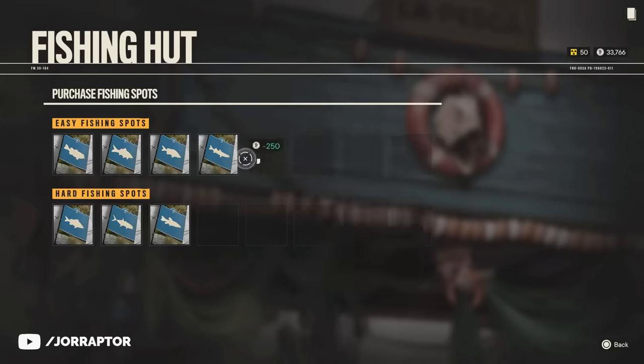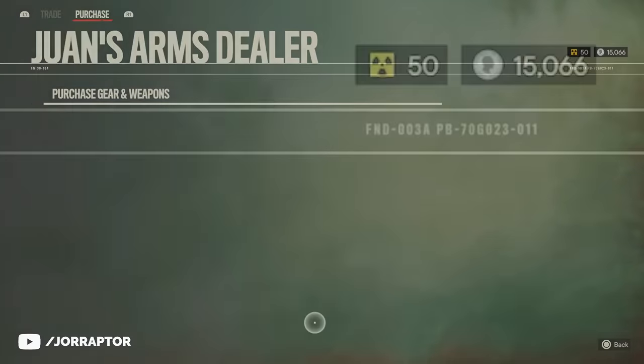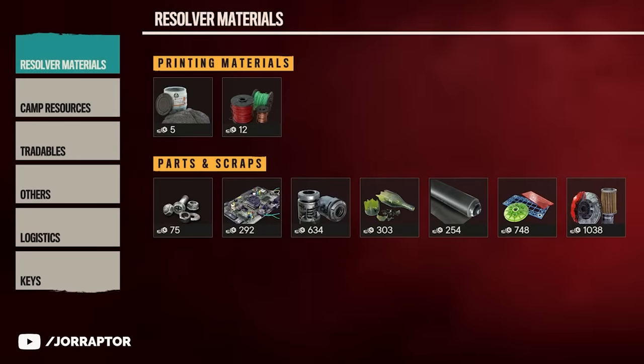I got everything now — all my stores are empty, but I still have 15,000 pesos left and a ton of resources in my inventory for crafting. I will tell you how I did that in this video.